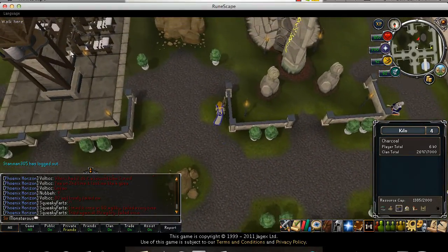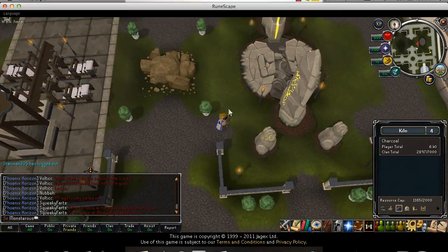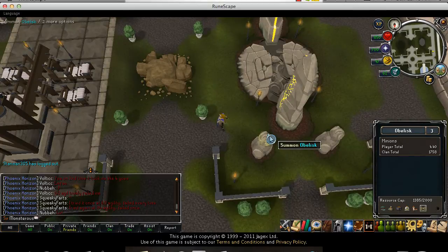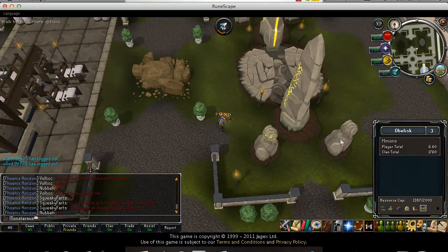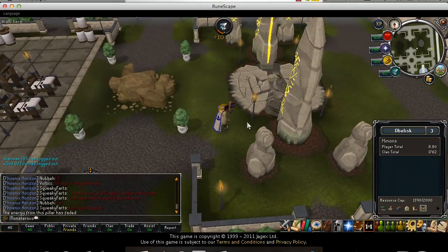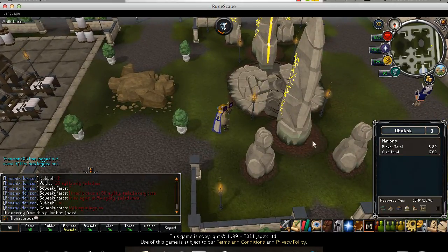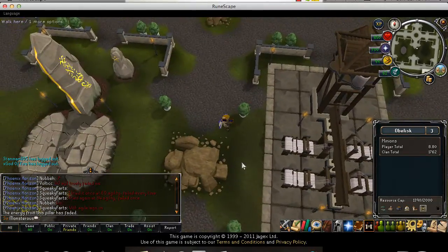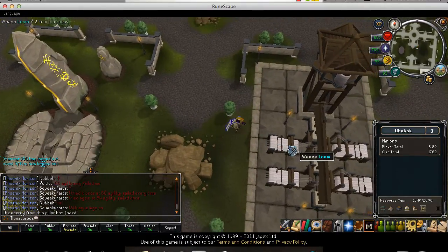Once you get to tier five you'll receive a crafting plot and a summoning plot — which means free summoning experience. Click on the obelisk that is glowing; if you can't see it, you can hover over all four to find the active one. Just click on it for free summoning experience.